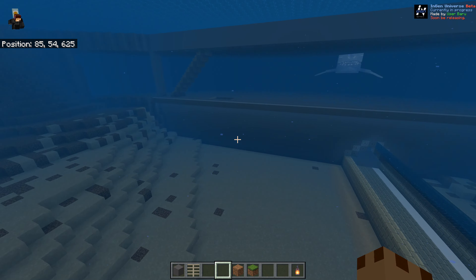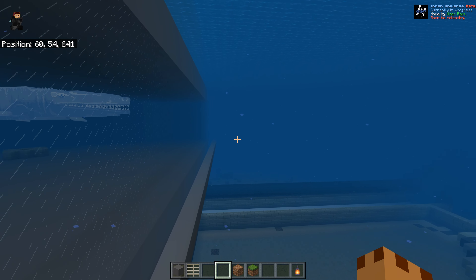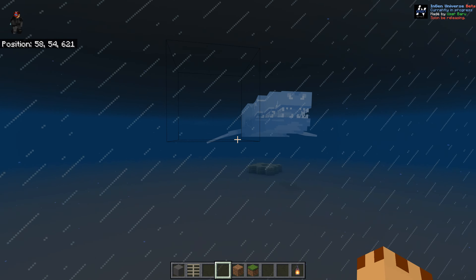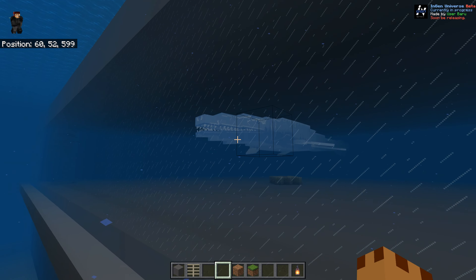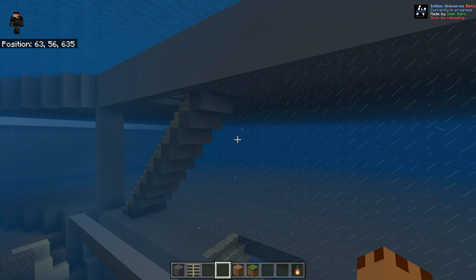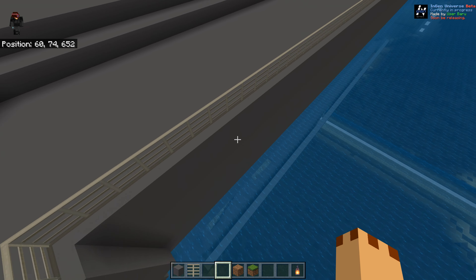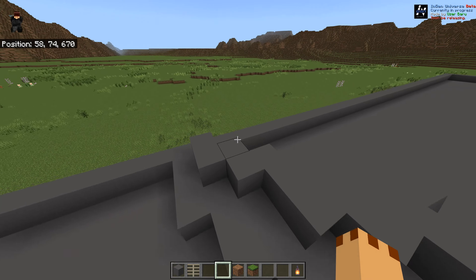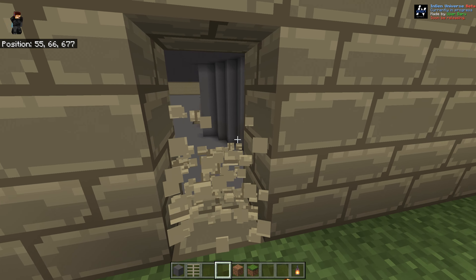I couldn't work out how to get into here at first. Look — this is why this is in here, because you get loads of holograms as well, which I think is a pretty cool thing to do. That is water though. There's a roof but I can't get in there, so I'm going to have to break in — because that's the way it is.